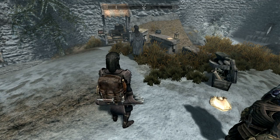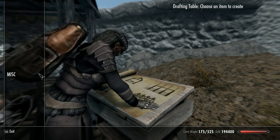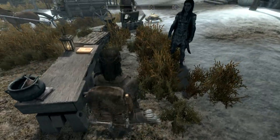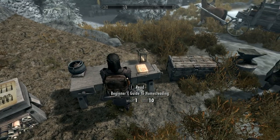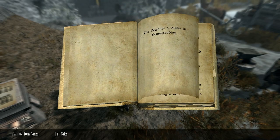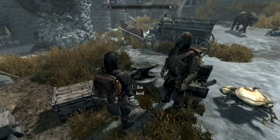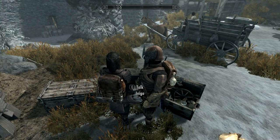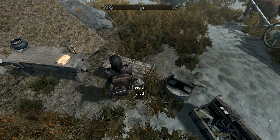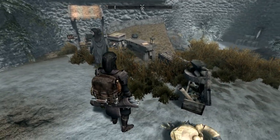Now we're here, we have a few things we can use to begin building: a drafting table, a carpenter's workbench, an anvil, a chest, and a starter log pile. The drafting table is where you actually plan your house, and then you come to the carpenter's workbench where you actually build it. There's also a beginner's guide to homesteading if you want to read it — but by the time you watch this video, you'll know it all anyway. The anvil is where you craft all your nails, hinges, and stuff like that. I'll look at the chest in more detail later.